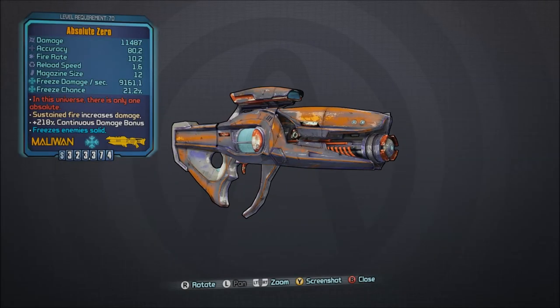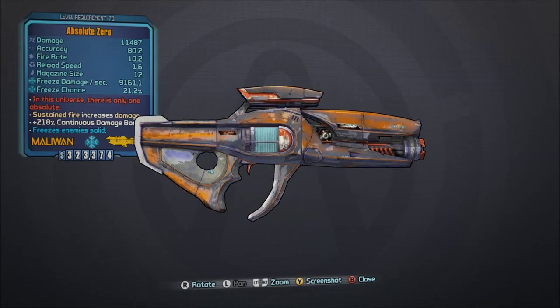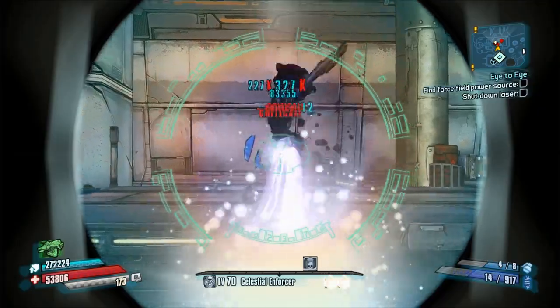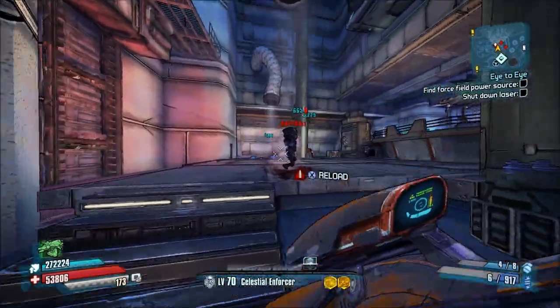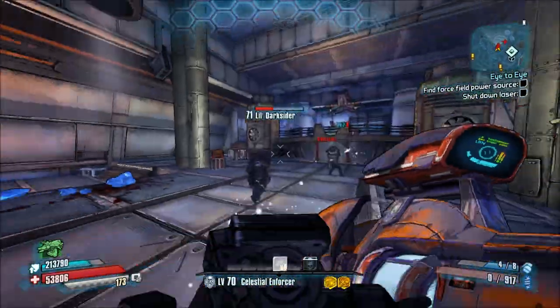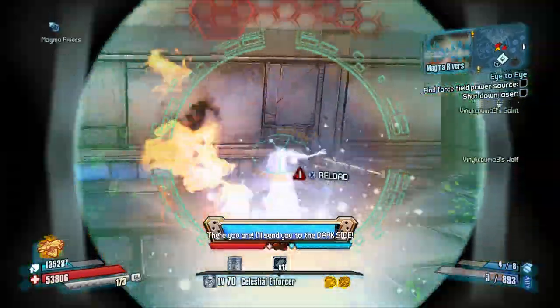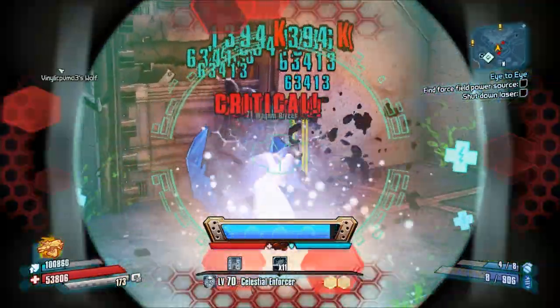Number 3, the Absolute Zero. While this laser only comes in cryo, it has both the highest base damage and continuous damage bonus of any Maliwan type laser. This is an extremely powerful laser and is recommended on pretty much every character. However, it does excel on Aurelia the Baroness and Wilhelm the Enforcer.